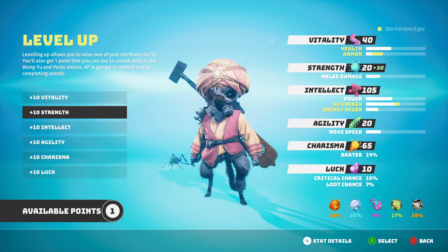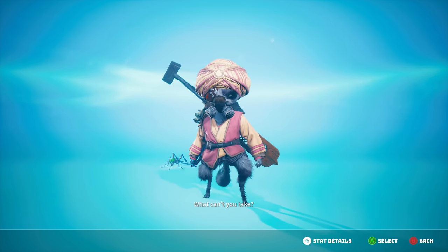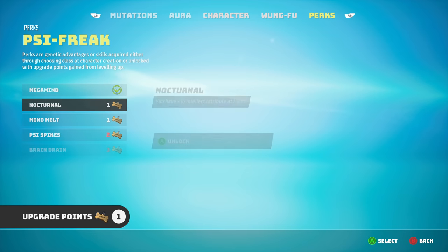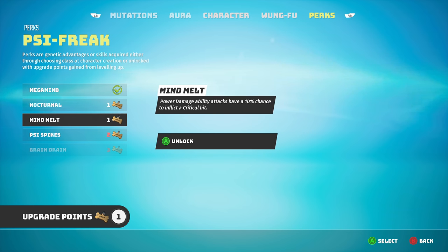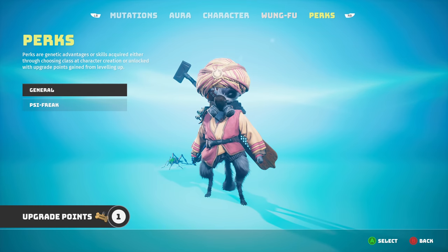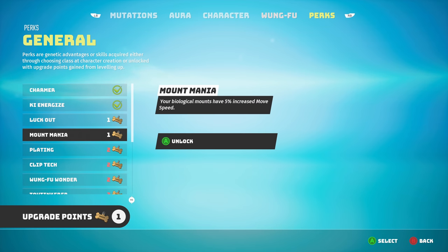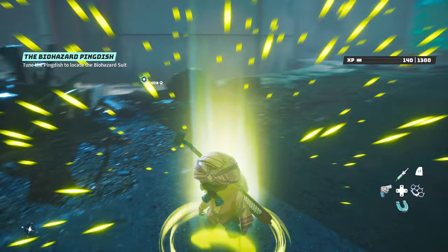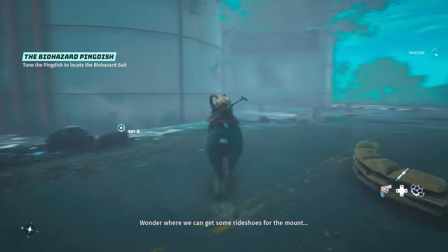What are we going to take today? I kind of think we're gonna go vitality. There's been a couple of close calls — our health is a little bit rough. And perk-wise, let's see: 10 intellect at night, power damage, ability attacks have a 10% chance to inflict critical hit — that's actually not too bad. Under general: loot chances increase, biological mounts have better move speed. I think I might just hold that point for now. Wonder where we can get some ride shoes for the mount.